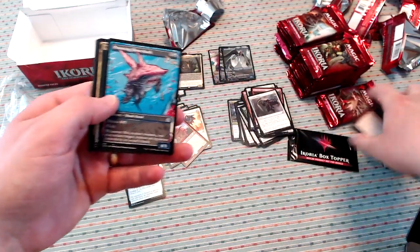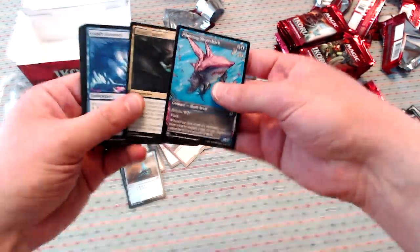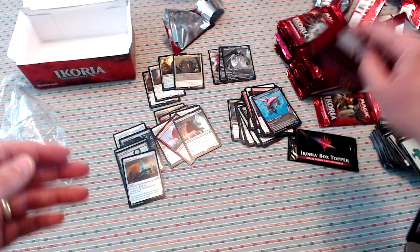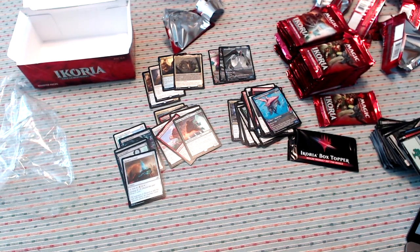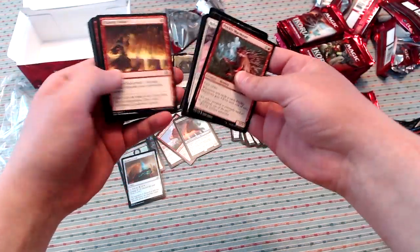Pouncing Shoreshark, Comic Book Art, Primal Empathy, Escape Protocol, and Kogla the Titan. So we're almost one third through this box and we're already at four mythics, which is kind of insane.